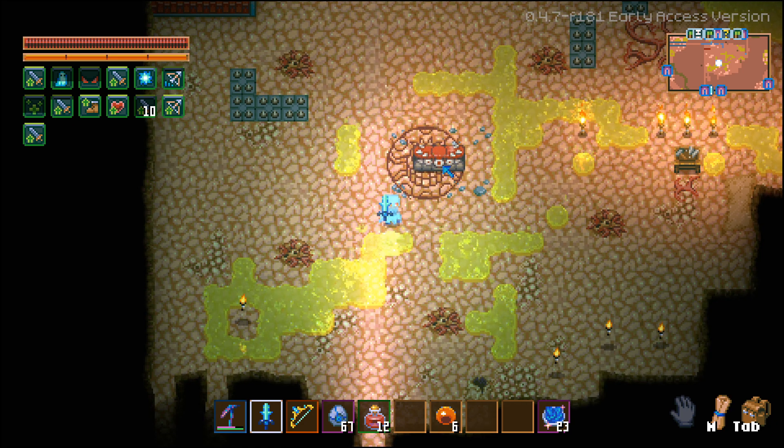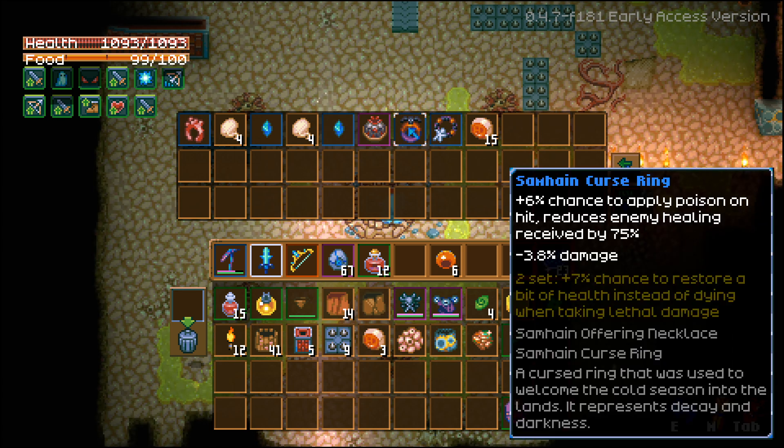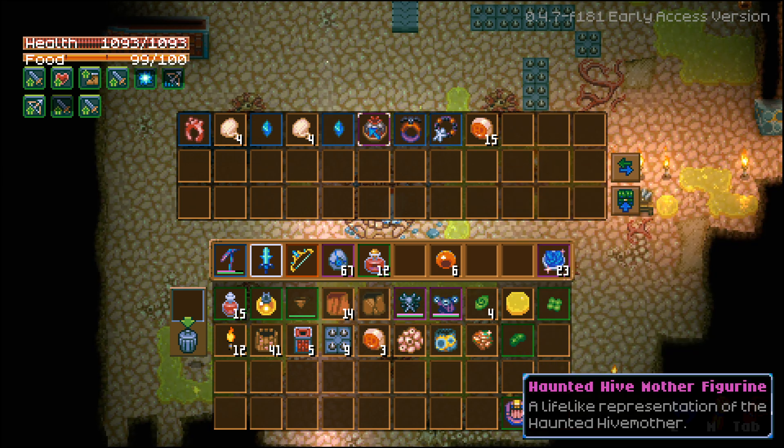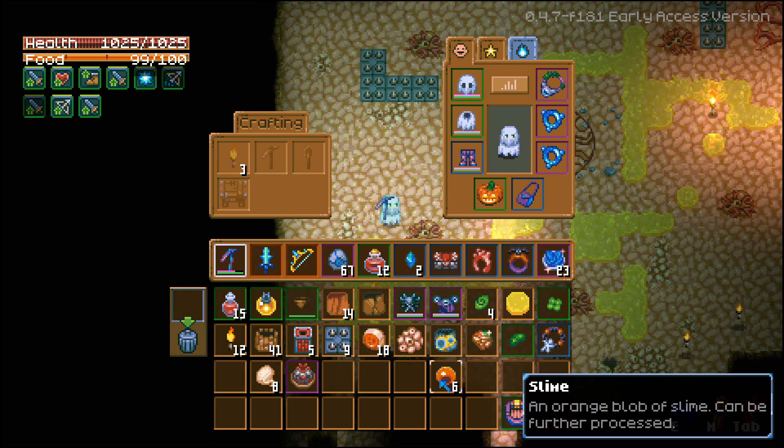I'm going to go get another Summoning. Oh my god, look at that chest — a brand new chest! We got the Samhain Offering Necklace: plus four life on melee hit, minus 4.5 damage. And then we have the Samhain Curse Ring: plus six percent chance to apply poison. I love that — new poison build coming up! Reduced enemy healing by 75 percent, minus 3.8 percent damage. But if you have a two set, you get a 7% chance to restore a bit of health instead of dying when taking lethal damage. And then we have the Haunted Hive Mother figurine. Let's go! I love that chest — that's definitely my favorite chest in the game.